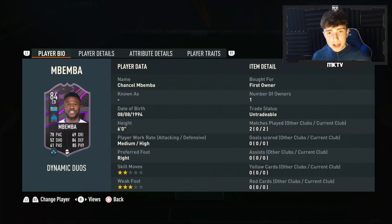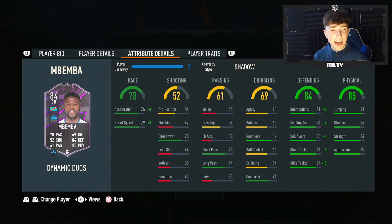That's going to wrap things up for the review of Chancel Mbemba. The French links are something I would say are very, very good. However, I'm not too sure Congo links in the game is his strong point — that is one thing to consider with the card. If he was French it would be a different story, as there's a load of French cards that are really, really good. But the pace with a Shadow on it was very good. The passing was one thing I was surprised with — he's actually a very good passer of the ball, to be fair.